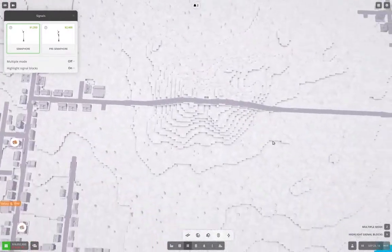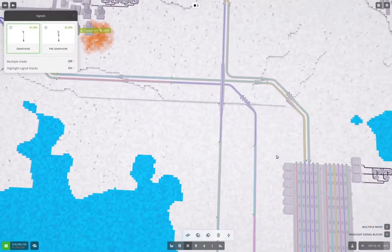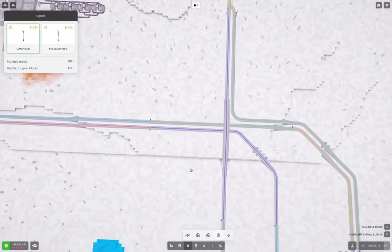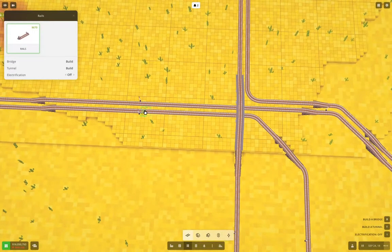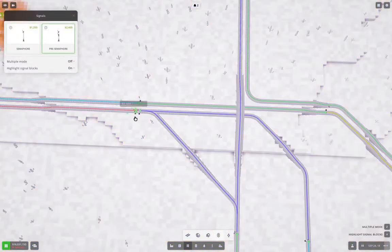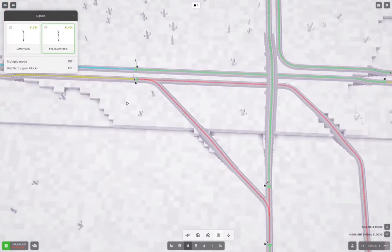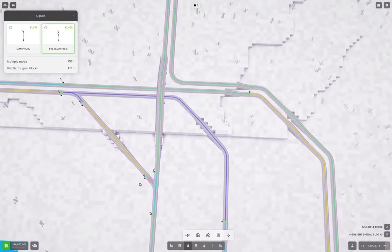Now let's just for giggles use the same depot for everything, which means we're going to need to also do this — just like that. So that becomes a pre-signal. And I guess we'll put a pre-signal one there. We'll do some of this business here.